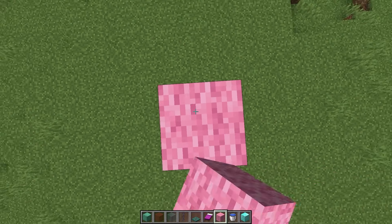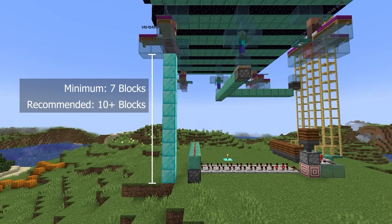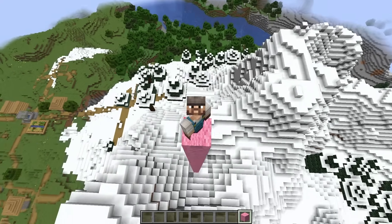Then we need to build up to the first villager layer. The minimum distance is 7 blocks. If you have hills etc. around and don't want to landscape, then go a bit higher.